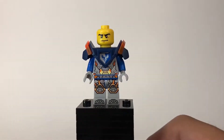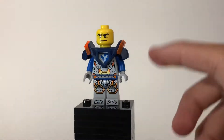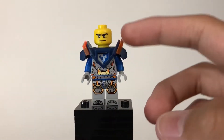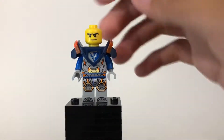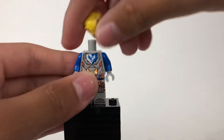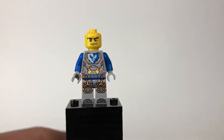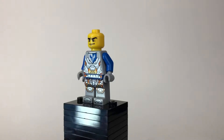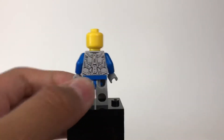His armor right here I like because it's like dual molded. It has these orange parts right here on this dark blue armor. And once you take the armor off, you can see his printing underneath, which is really cool. It's like metallic. And same on the back, continuing the front.